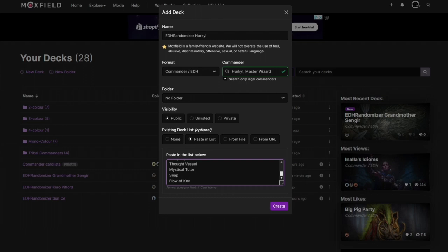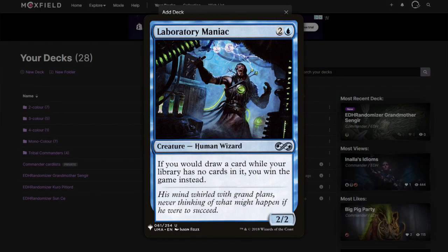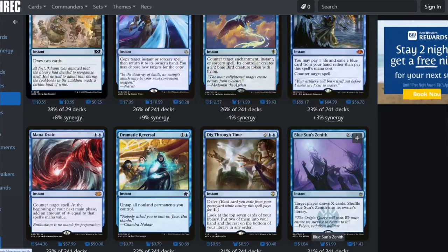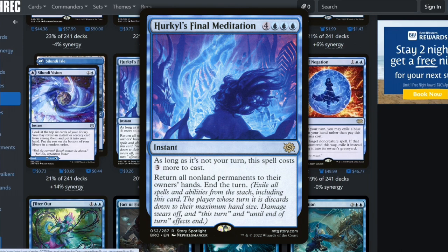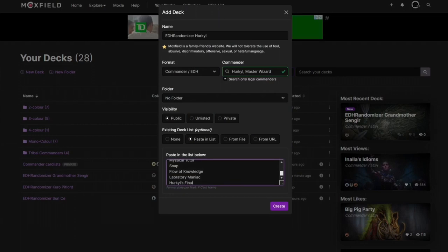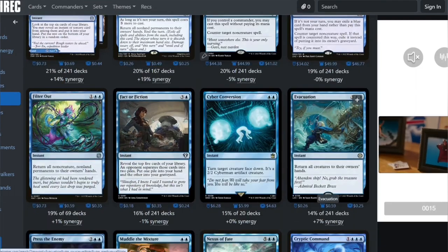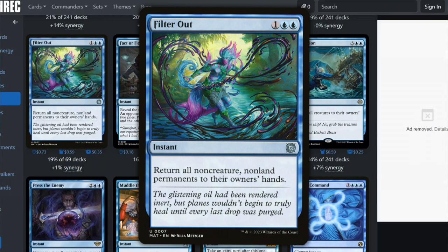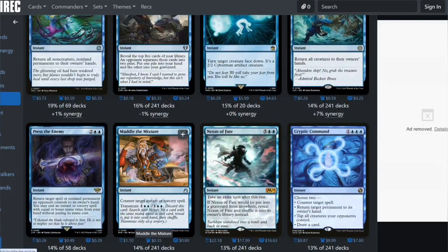Since you're putting all these cards in your hand, Lab Man is a good idea. Force of Will — we're not getting that. Hercule's Final Meditation: as long as it's not your turn, return all permanents to their owners' hands. With so many cost reducers, replaying everything shouldn't be a problem, so we're adding that. Omniscience — I'm not normally a fan, but I think it'd be good here. Filter Out as well — you put everything back in hand and just recast.